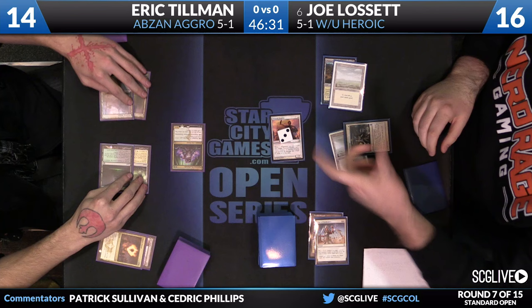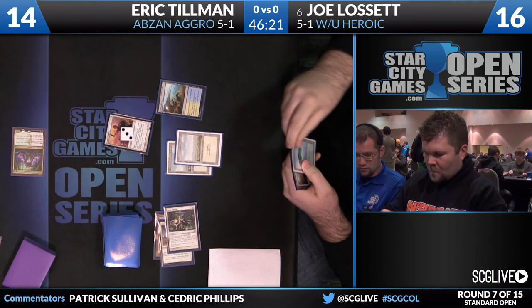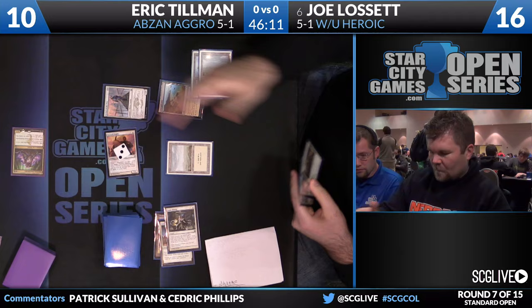Abzan Charm will be countered by God's Willing. Lissette will scry. Top card is going to stay on top. An Island will be played — an attack for four damage. Tillman's going to go down to ten. Joe kept his card on top of his deck very, very quickly. The follow-up will be a copy of Seeker of the Way and a passing of the turn.